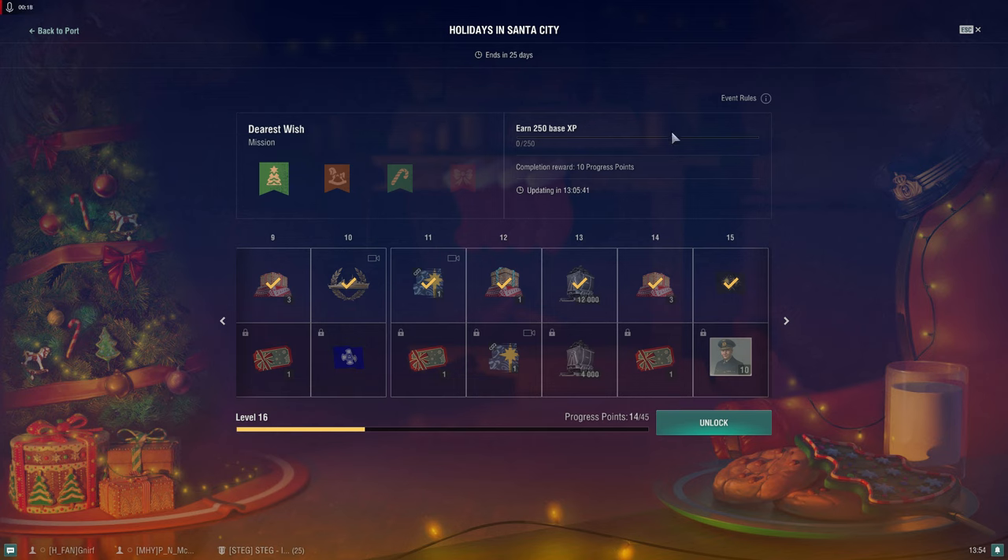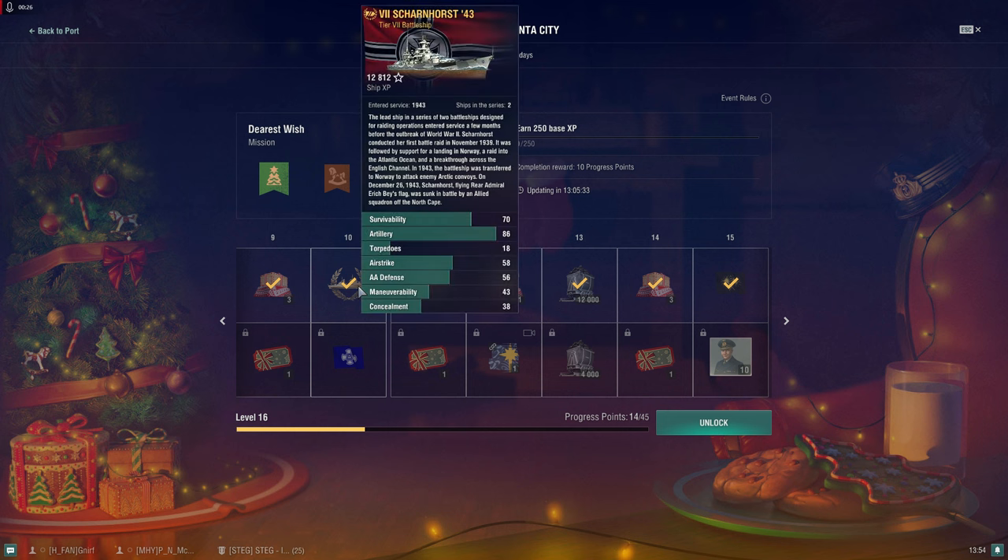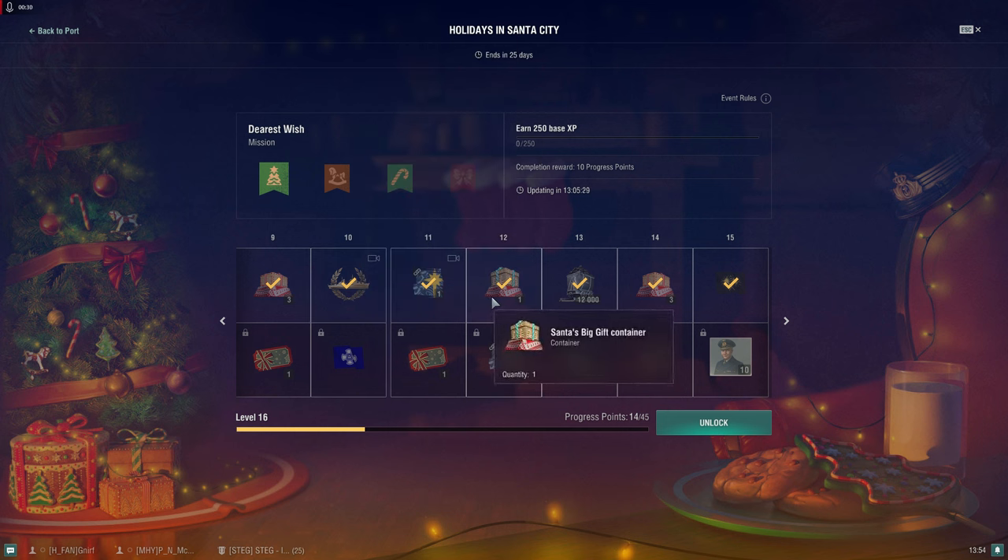At stage 10 it was kind of easy — I was just playing the game and I received the Shunhorse 43. It's kind of weird; I just opened those free Santa big gift containers and I want to talk about something that surprised me once again.